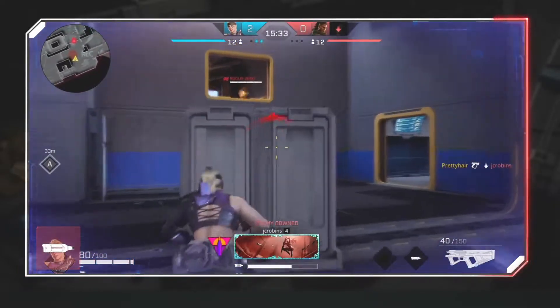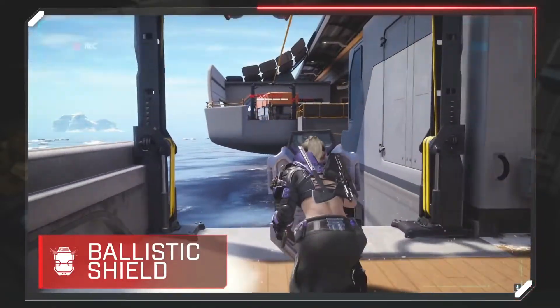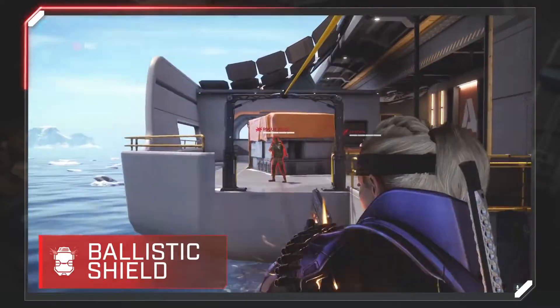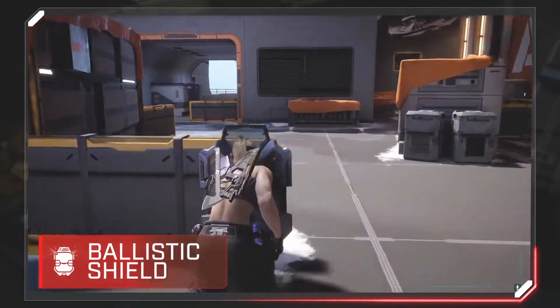If you think offense is the best defense, you haven't seen Sigrid in action. Her ability, Ballistic Shield, gives Sigrid access to her shield for a short duration. With her powerful Ballistic Shield at her disposal, she can block all front-facing damage and even retaliate with her pistol.